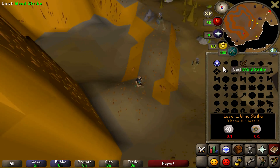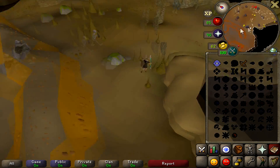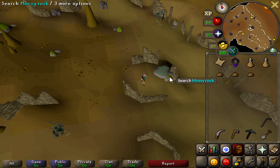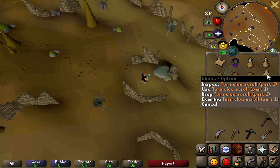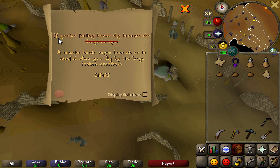After you pass the last rock, head to the east and go right in front of this mossy rock here. Dig your spade here and you've just found the first torn clue scroll — part one. You can see that 'if you're feeling brave, dig beneath the dragon's eye' is now complete.